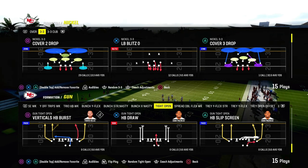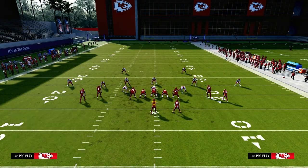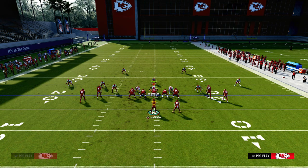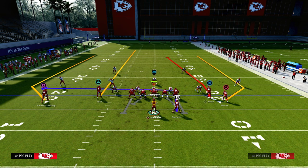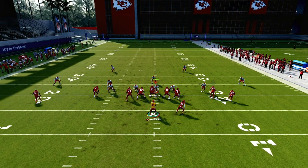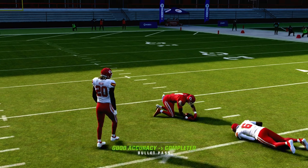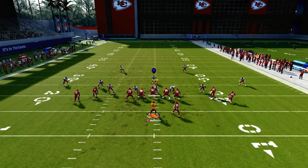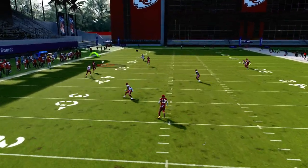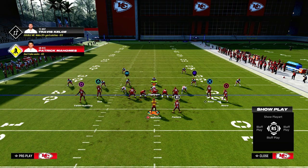The next setup is the play verticals halfback burst — your default deep pass audible. This is really effective for those double Mabel coverages, because a lot of people are going to try to stay in some type of cover two. The only thing we do to set this up is streak the slot receiver and then motion this guy out to the outside. If you have a running back apprentice, you can put him on a Texas route over the middle, or just leave him on the block-and-release route. You'll see that the streak gets up the seam and has potential for a big play against cover two.